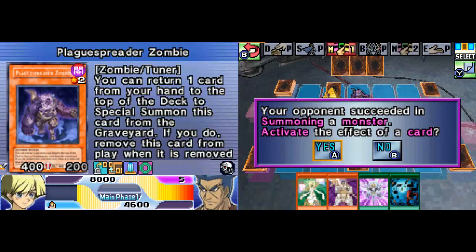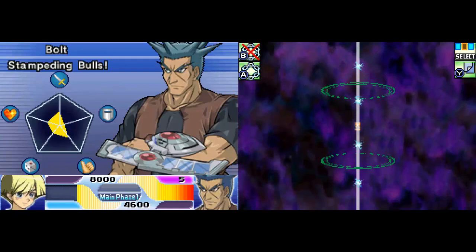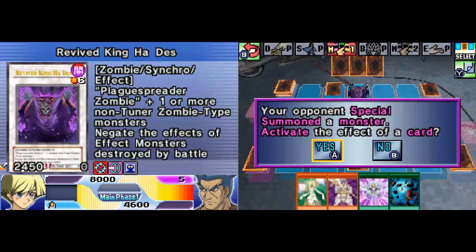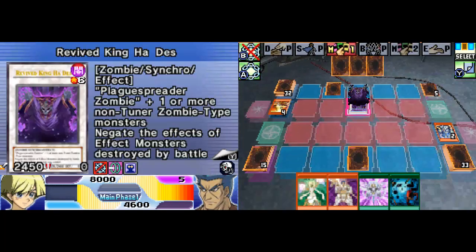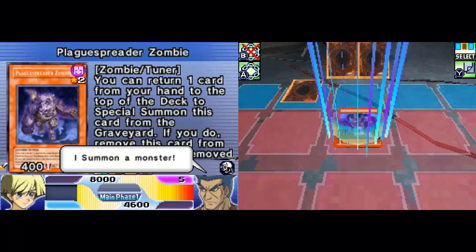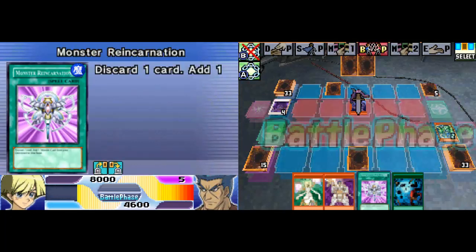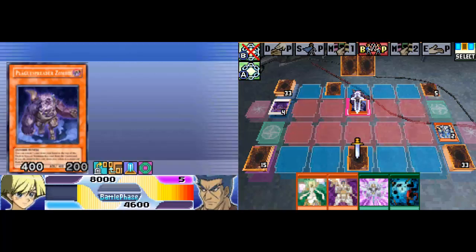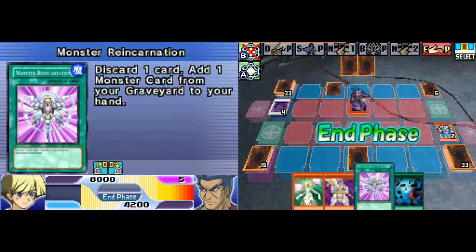Plaguesbrudder — you're going to tune these. I will attempt to activate Thunder King's special ability: I tribute my monster to negate your special summon. Plaguesbrudder can be special summoned from the graveyard, however his attack is worth 400 damage, which is not a big deal, and he has no one else to tune with. Thus his special ability was wasted.